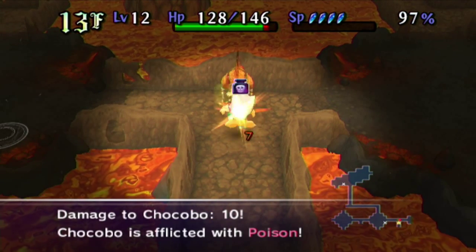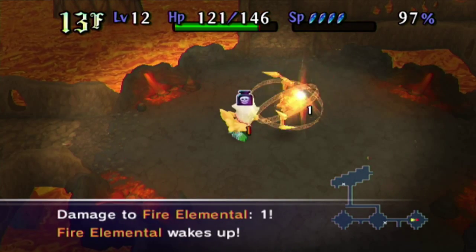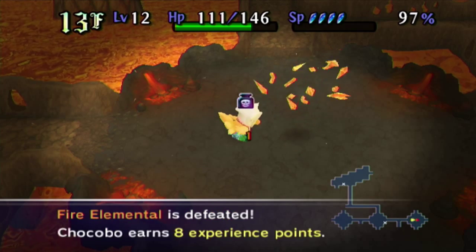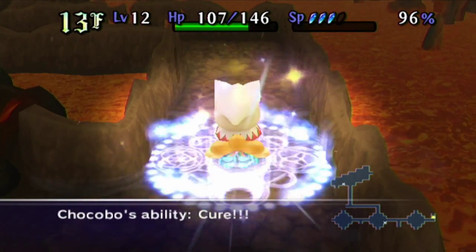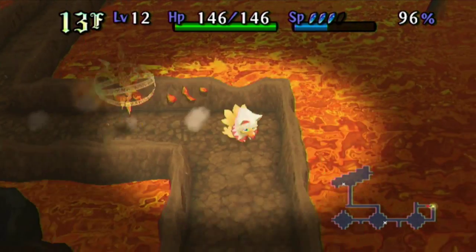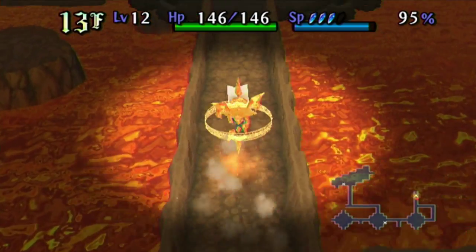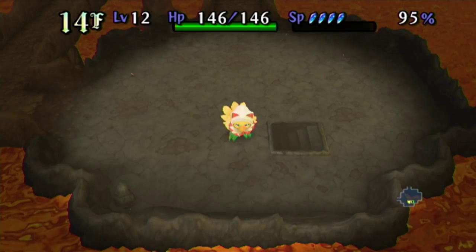Let's just clear these guys out of the way. I don't really care about damage right now — we can pretty much just recover it at any time. Let's cure ourselves. Now that we have four SP, we'll be able to use this more often. I don't feel like dealing with you right now. I don't even care about the claws, because they're probably not as good as the ones I'm wearing.